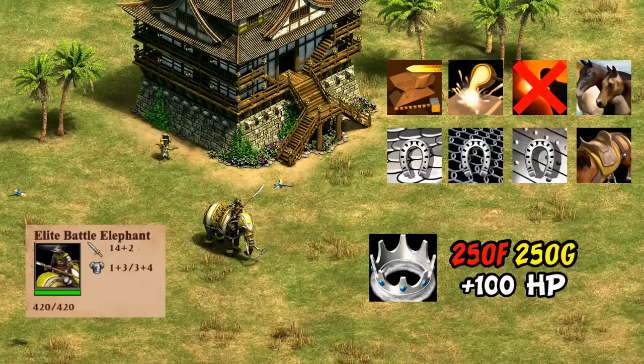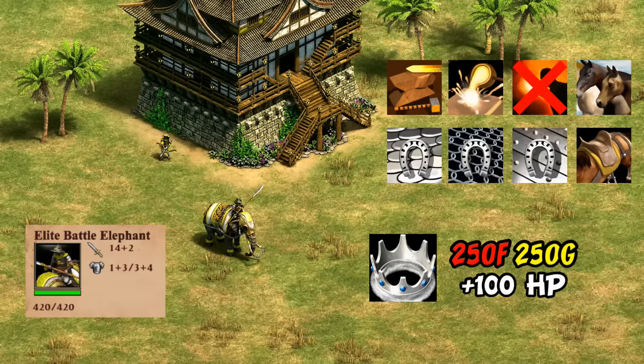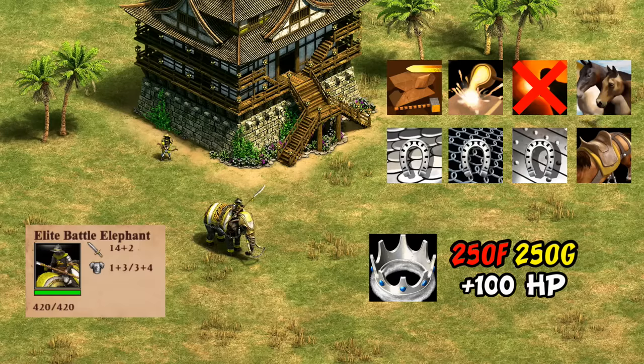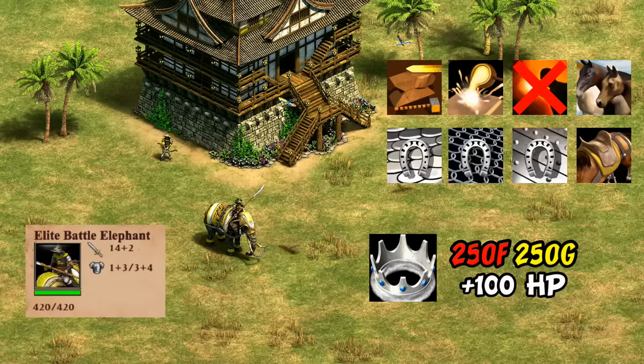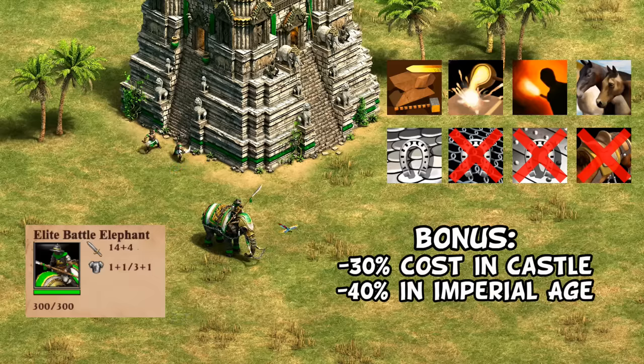The Vietnamese have an identity of tankiness but achieve it through HP. Their unique tech Chatras gives plus 100 HP for a very cheap 250 food and 250 gold — that's a lower cost than three elephants and gives five times the effect of bloodlines for only twice its cost. The downside is that unlike Burmese they give up some attack, missing blast furnace, but they're still a great damage sponge. Vietnamese archer units do a good job handling some common elephant counters as well.